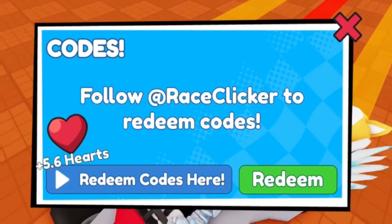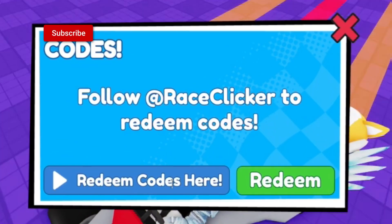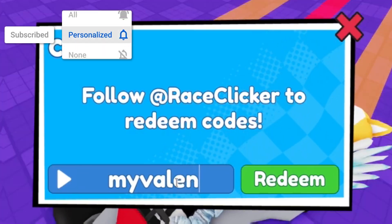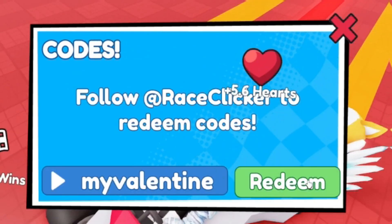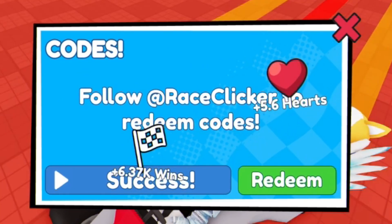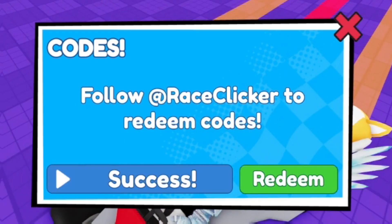Our first code is myvalentine3 — that's M-Y-V-A-L-E-N-T-I-N-E and then the number 3. Click redeem and there we go — success! This one gives you one triple wins boost, which is going to be quite a big help.